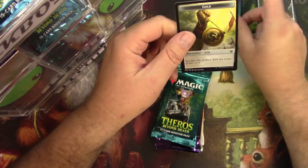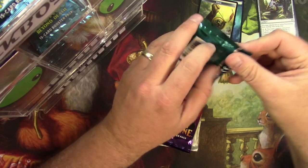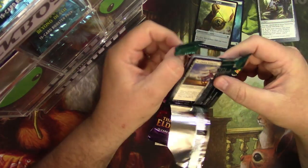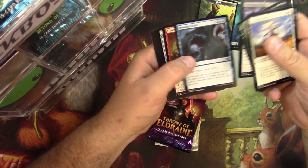You got a gold token and a forest to go with it, so there you go. Next up, another pack of Theros. That was the first Mythic that we got out of this box that I just opened.